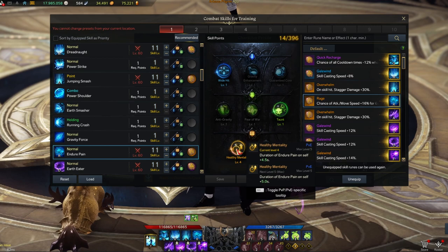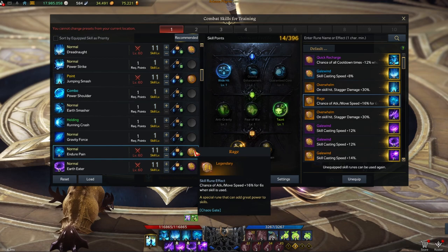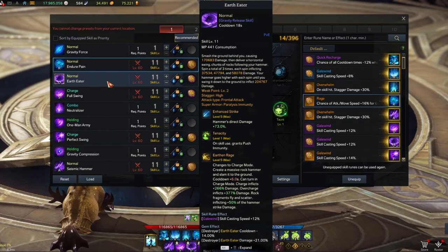The last tripod on Endure Pain is Health Mentality — very important to have this as high as possible. I use it with the Rage rune. There's a reason for that which I'll show in the rotation section.